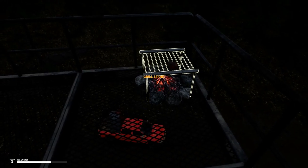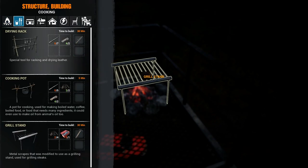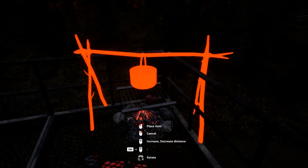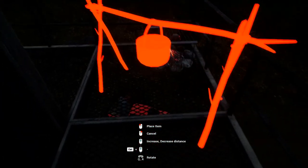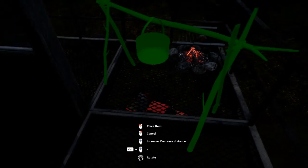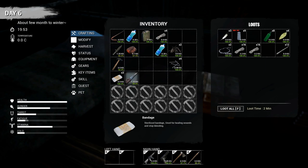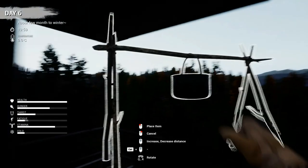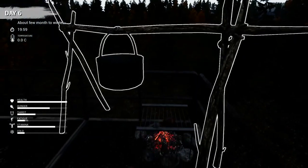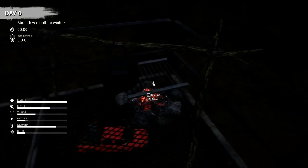Let's go ahead and get this cooking pot made. I have a feeling it's going to be kind of goofy because it's going to be glitched in with this. It might not let me build it there. I may have to build it and then just kind of move it into place. We need sticks for that. I think I have some sticks here. Let's go ahead and build this and see if we can move it into place.